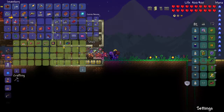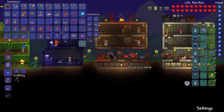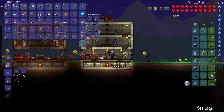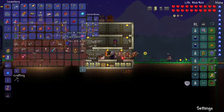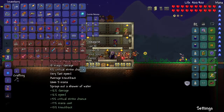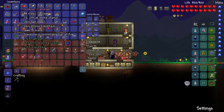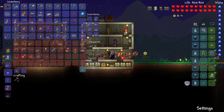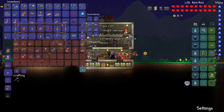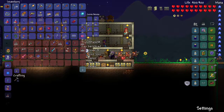Let's put away the Water Bolt. I'm surprised we're putting away the Aqua Scepter this early - it's a really good item. It's much more mana efficient than the Flame Lash, but we've got a good melee weapon and a good ranged weapon, so I'm not super concerned about mana efficiency.